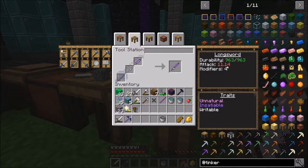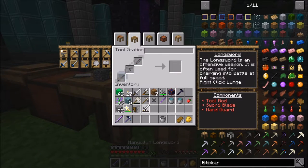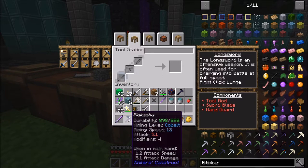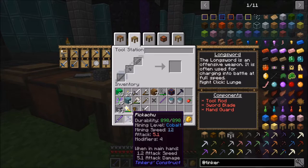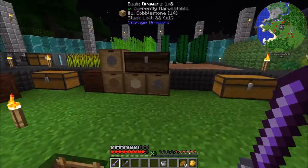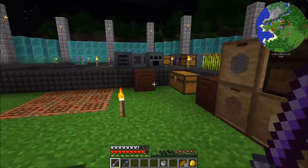We're going to go with the cobalt pick again. For the weapon we'll do a manulin longsword: manulin blade, paper handguard, and night slime tool rod — so we get the writable modifier. With 11.14 attack and 4 modifiers, I'm pretty happy with that. The pick has 12 mining speed. I forgot to name it, but I'll name it when I add modifiers to it. I'm going to make the rest of the tools off camera.